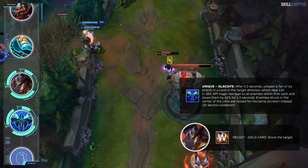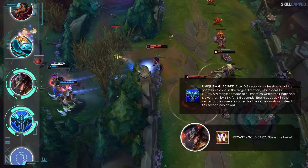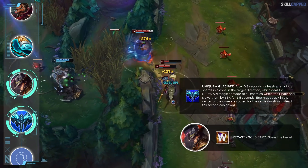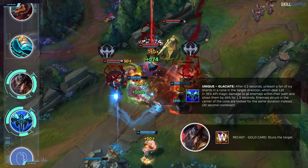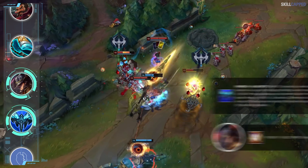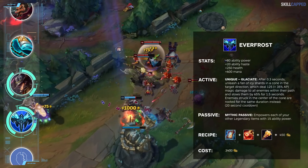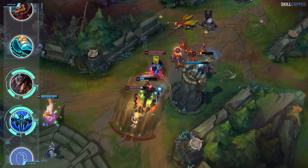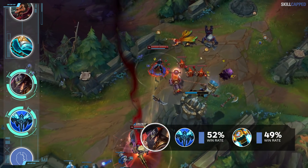You want to hit the Gold Card first, and then while the enemy is stunned follow with the guaranteed root from Everfrost to lock them down for a maximum duration of 2.5 to 3.5 seconds depending on your points in W. Everfrost really just makes Twisted Fate's lockdown insanely broken and allows him to capitalize on pick plays way more consistently. The mana is also a really nice benefit, as the more popular Rocket Belt provides none. Everfrost is winning about 3% more than Rocket Belt in solo queue with well over 30,000 games of sample size.